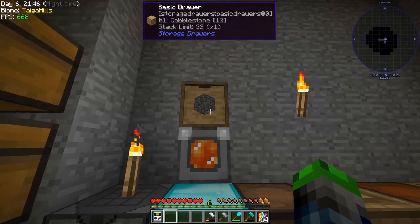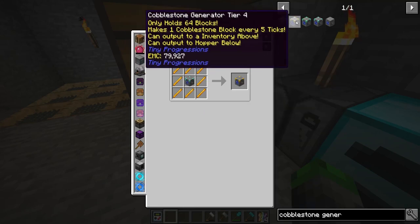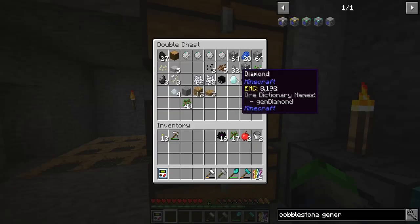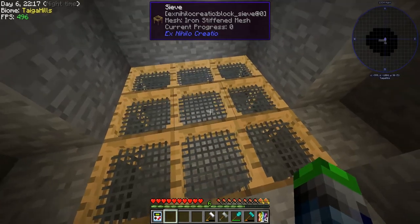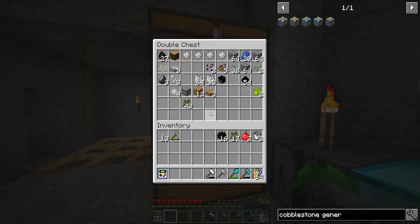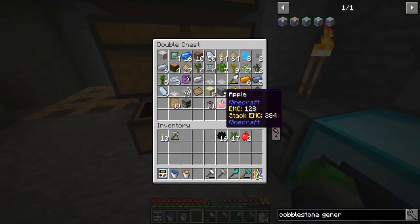There we go — this will just slowly increase over time, which is what we want. So this is tier four and this is tier five. The next one needs diamonds — we have three, we need five more, so we'll have to wait. When we get one more we're going to switch one of these up to diamond. We've got a cobblestone generator and we're gonna go ahead and make a second one over here.